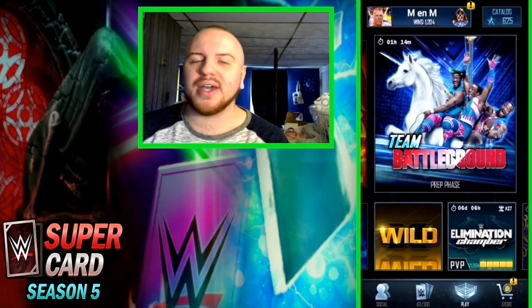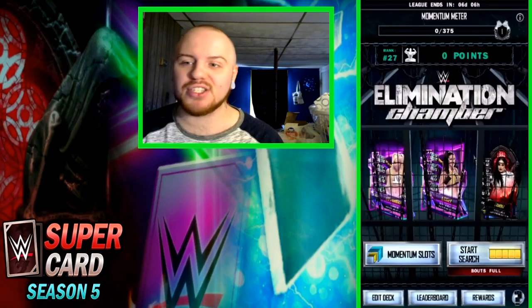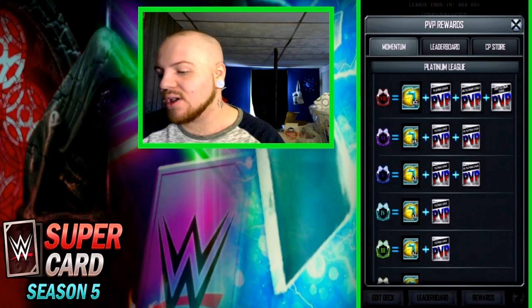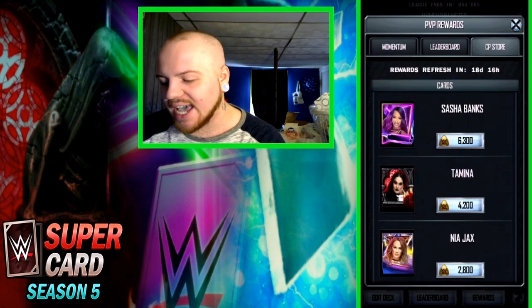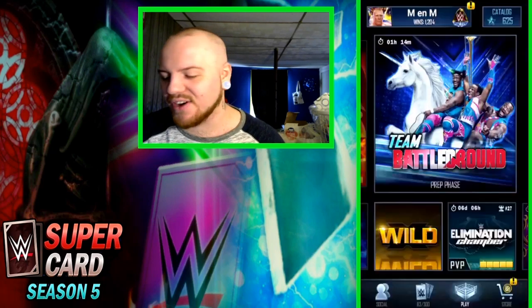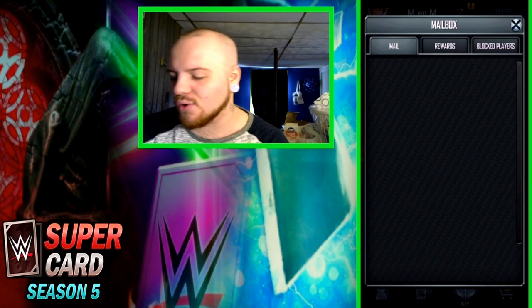The next thing I want to do is cash in for that Gothic Tamina, which will be a pro for me. She's in the CP Store and I'm really excited to get my hands on this card and work on getting her pro'd up into my top 8 deck — that's really going to help me out tremendously. I'm getting ahead of myself — I actually have to claim my CP first. Let's claim the CP really quick and then we'll cash in for her.